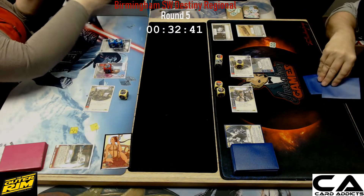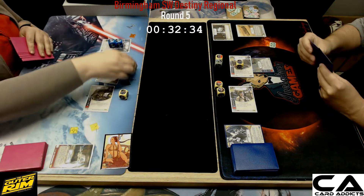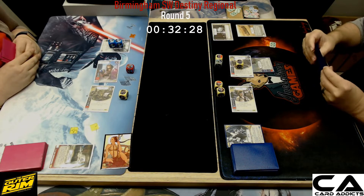Drop-In is very good because most of the time it does tend to win the roll-off. Two damage gets dropped onto Yoda, removing his last shield and putting one onto him. Gungan Warrior comes in.